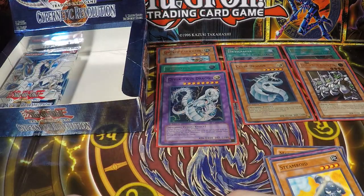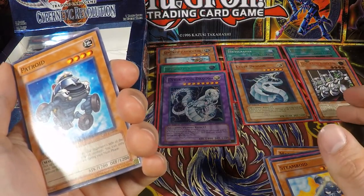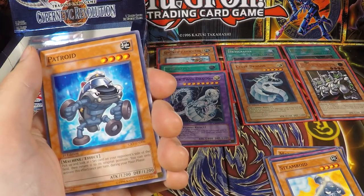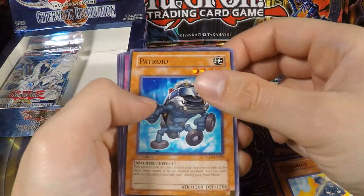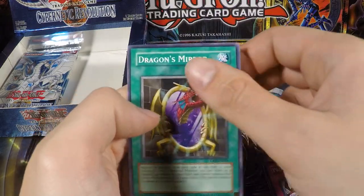This guy can attack twice in the same battle phase. That's also pretty strong if you play it with Limiter Removal or the Power Bond, which also gives a double attack I believe. For the rest of the pack we have Petroid, Kurogani, Prepare to Strike Back, and Dragon's Mirror.